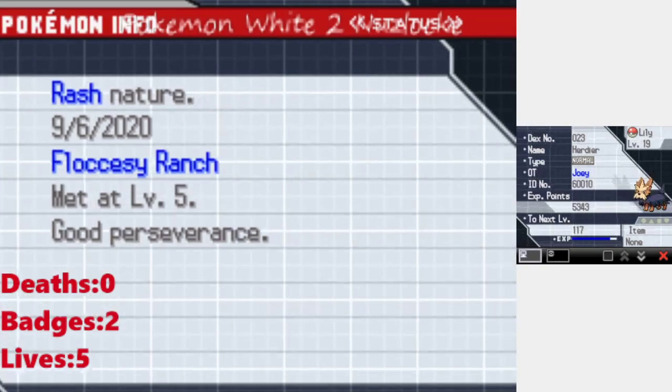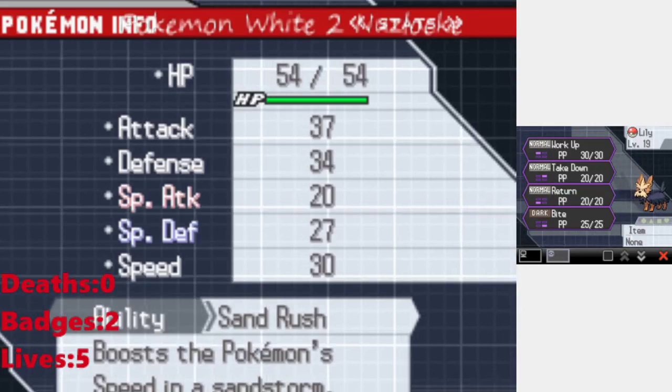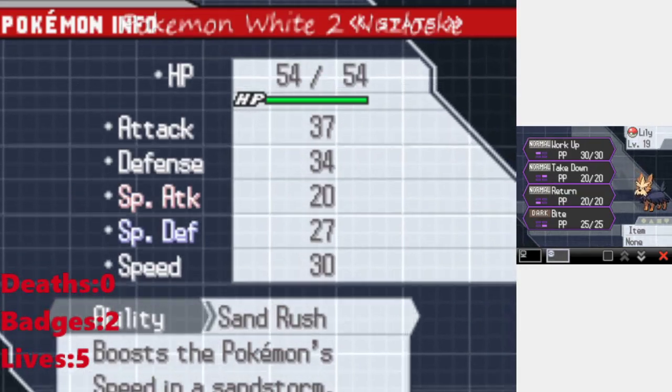Before we begin, let me give you guys a quick team recap. First up, I have Lily, the female Herdier at level 19 — pure Normal type with a Rash nature, about to be level 20. Sand Rush is her ability. Her moves are Workup, Takedown, Return, and Bite.